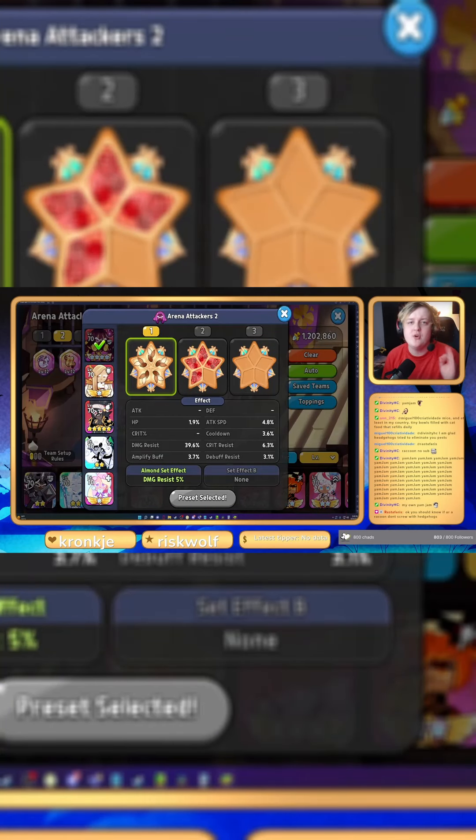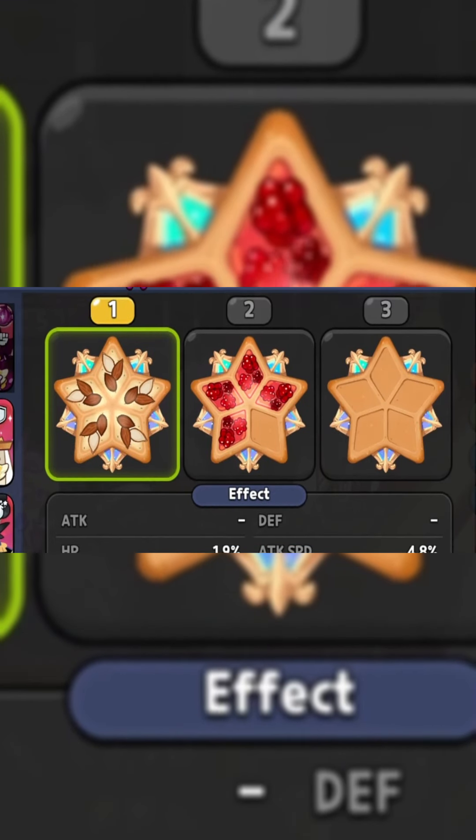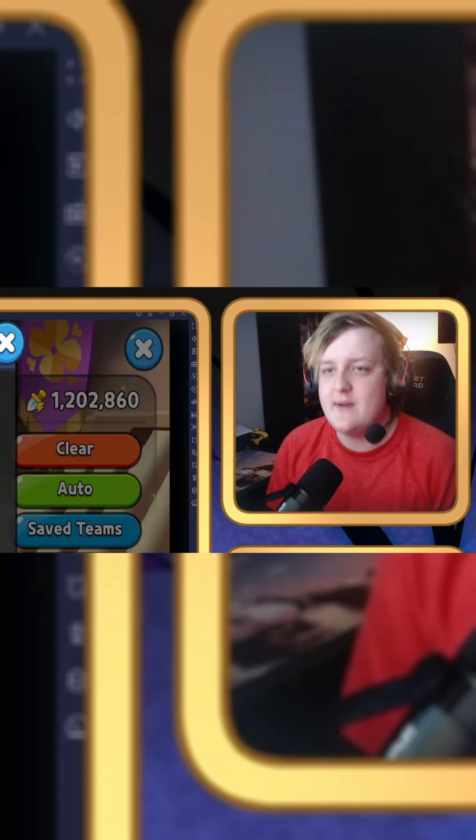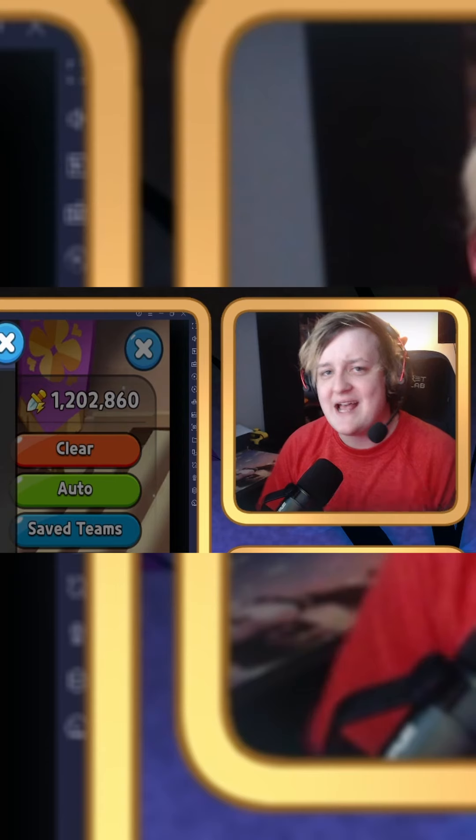As far as toppings, guys, on Purple Yam, we are running full almond with a focus on damage resist and at least 3.5% cooldown, so we can make sure the timings are alright and everything like that.